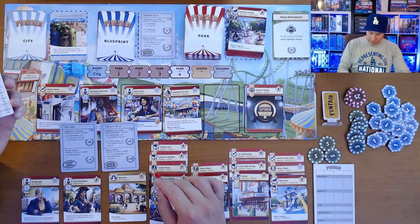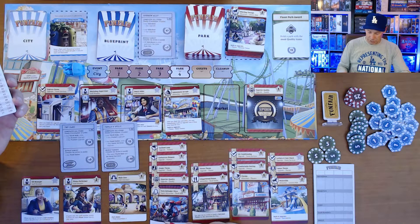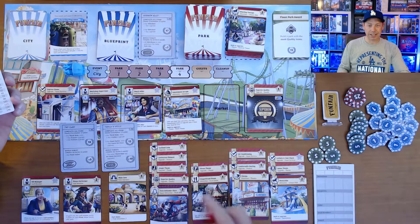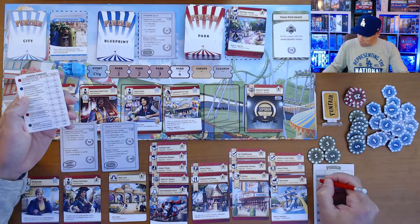In my showcase attraction it has a robot theme, roller coaster icon, quality icon, jungle theme, a corkscrew element, and an inclined loop — that's six icons, meaning I score 25 points for this. My gingerbread house with a pirate theme only has two icons, worth eight points. My cinema with comfortable seating and air conditioning has three icons, worth 12 points.